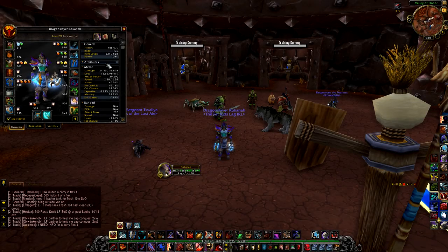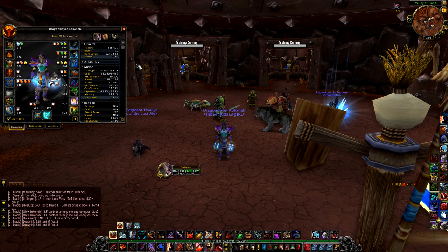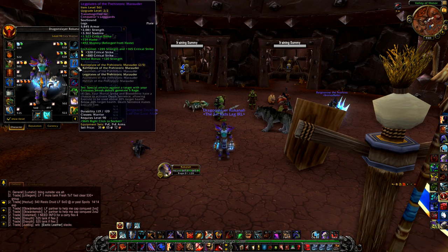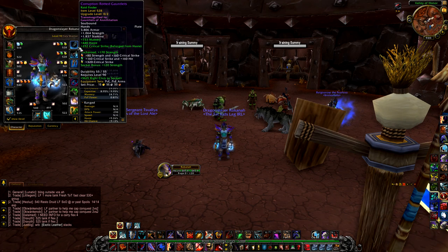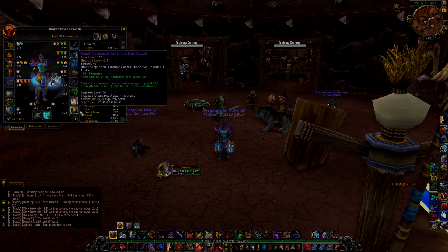For reforging, you're just going to reforge into whatever stat you need. If you have too much hit, reforge out of hit into crit. If your item already has crit, reforge into mastery, and so on. Personally, I have too much hit and too much expertise, but everything I have is already reforged out of those stats, so there's nothing more I can do about it.